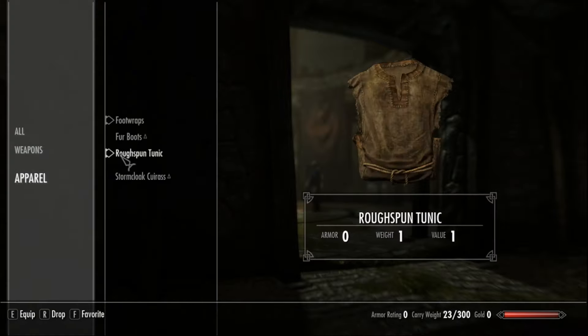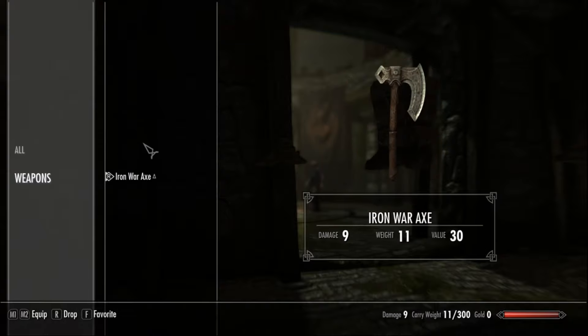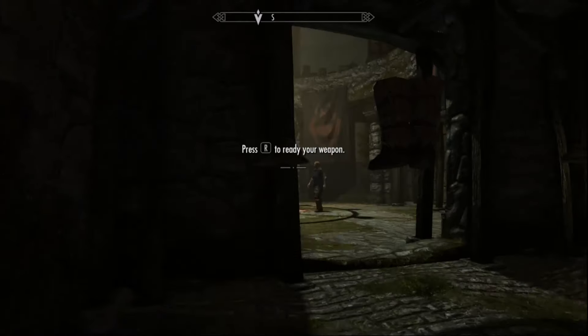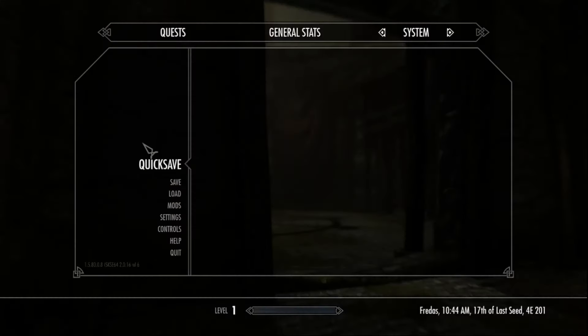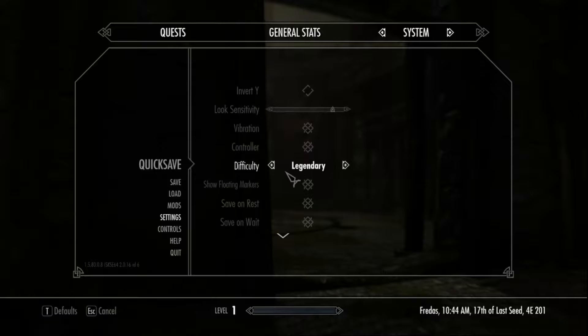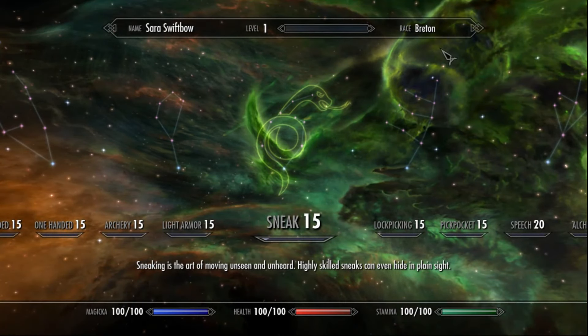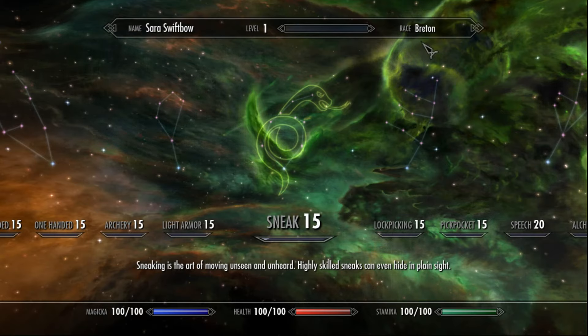Go ahead and equip the War Axe. We're going to go ahead and drop all of these items — we're not going to need them. We are on Legendary Difficulty. We are a Breton. Their Magic Resist Racial Passive is probably one of the best for taking on dragons in Legendary Difficulty.